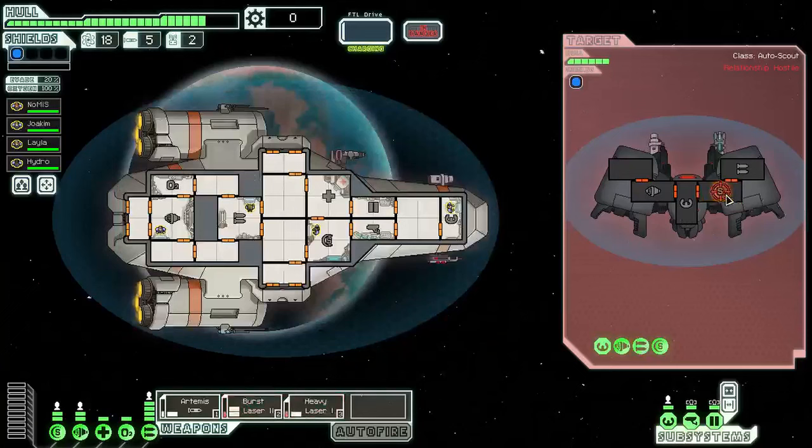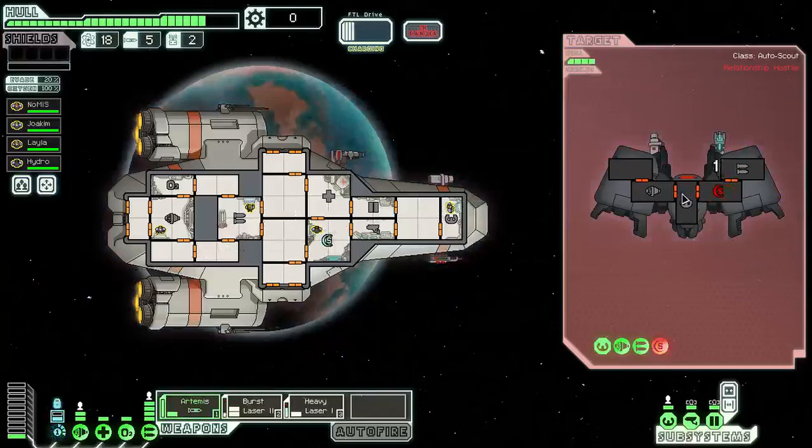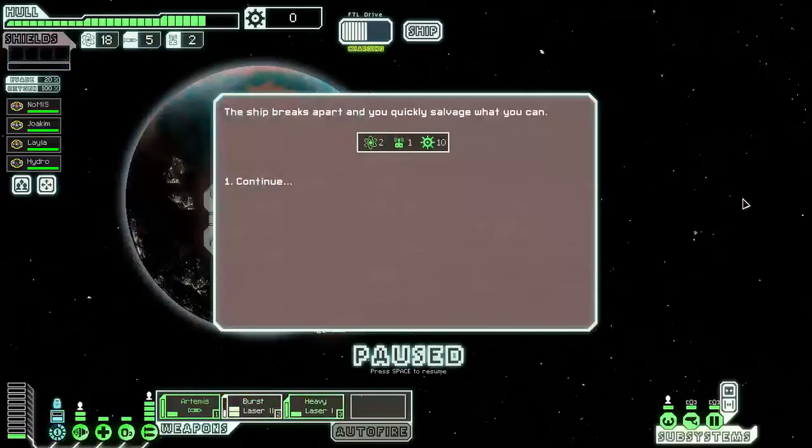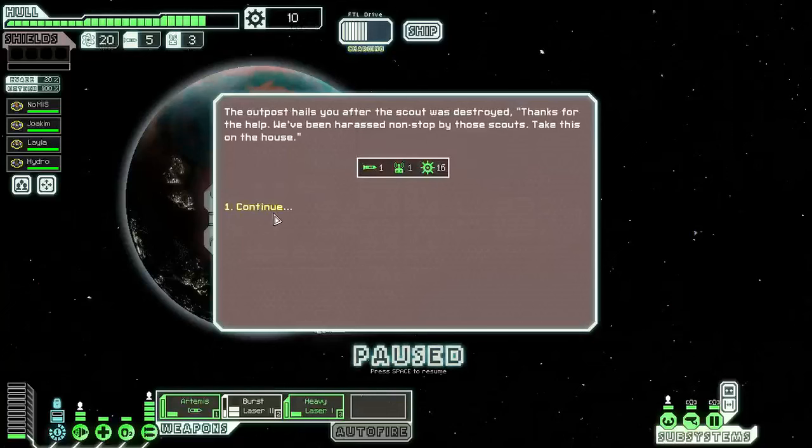Let's go after these guys. Looks like they've got an ion blaster and a laser. Take out their weapons — nice — and just finish them off. Bam! So easy, so clean. Two FTL units of fuel, one drone, and ten scrap. The outpost hails you after the scout was destroyed: 'Thanks for the help, we've been harassed non-stop by those scouts. Take this on the house.' One more missile, one more drone, and 16 more scrap. That should be enough to repair our hull now.